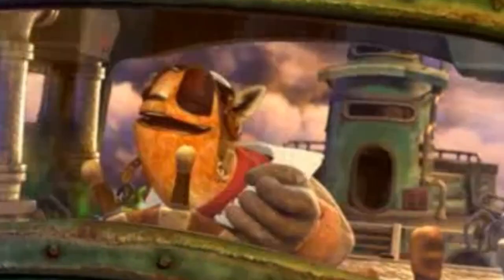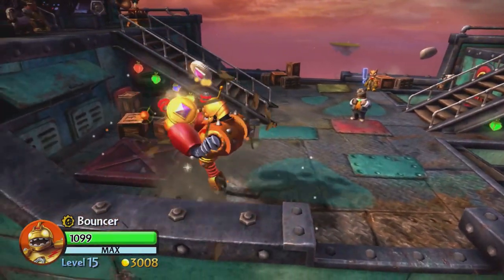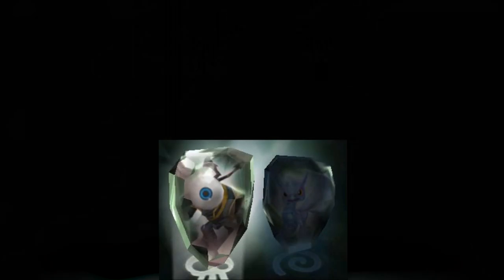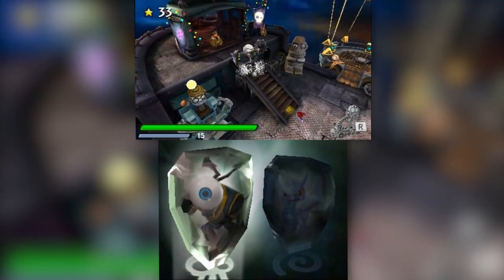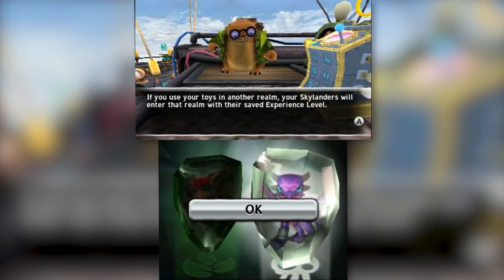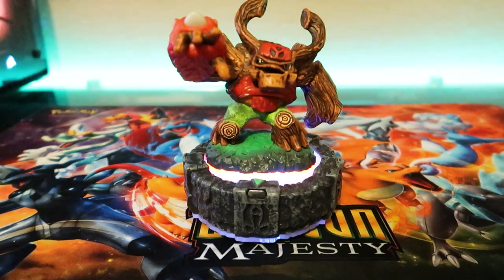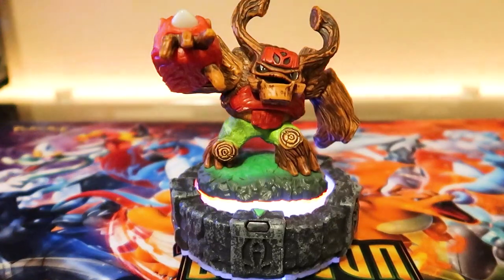Basically you're going around Skylands looking for clues that will lead you to the chest. You travel to each location on Flynn's ship. The Dread Yacht is the hub world and picks up a few characters as you progress, like Cali. You can use Hugo and his Portaltron 9000 to summon or update your two Skylanders, bring in magic items, and even put a sidekick in.